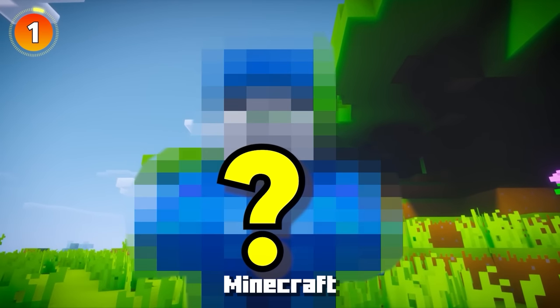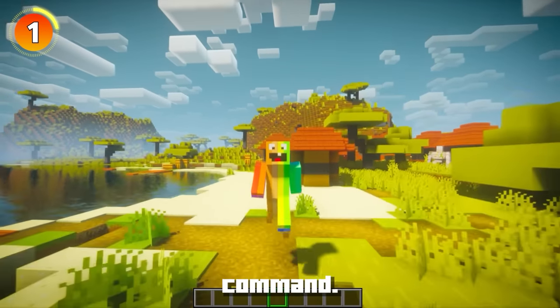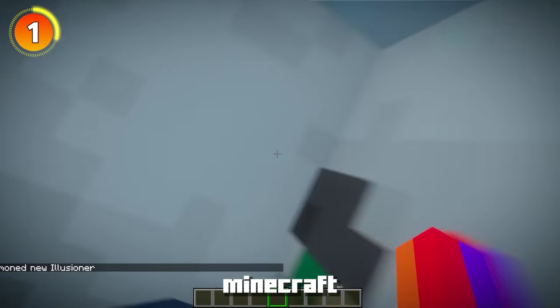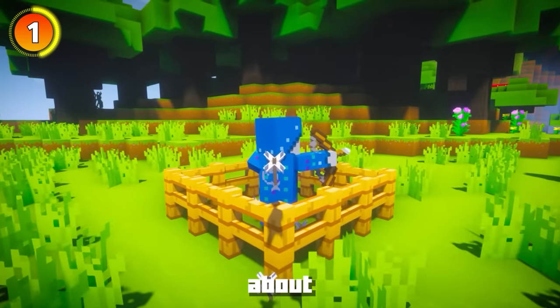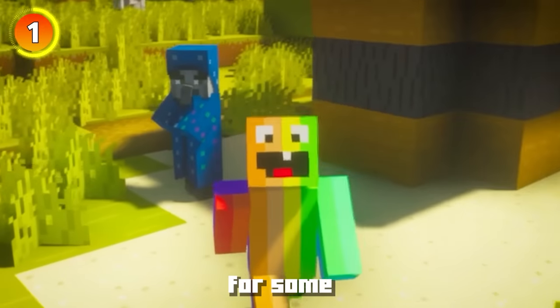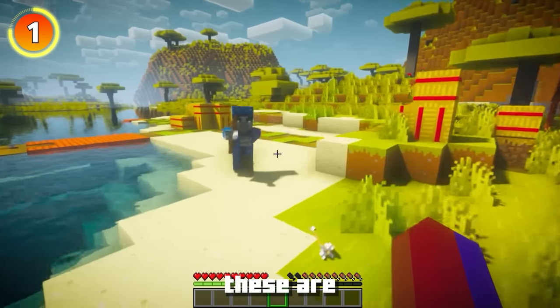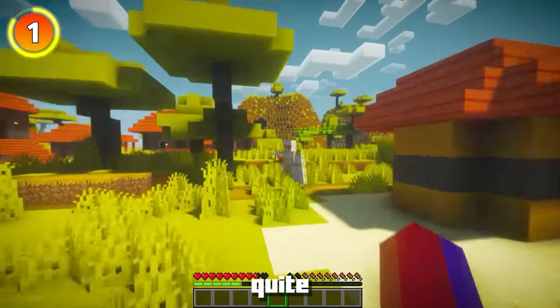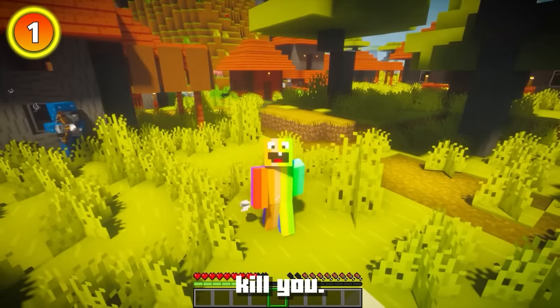There was actually a secret mob added to Minecraft that many people don't know about. You can spawn this creature using a secret command - if you type in /summon minecraft:illusioner, you get one of these creatures. What's crazy is that you can't have these in the real game because they were never officially added. Make sure you're careful spawning these because they are quite hostile mobs that will chase you around the map trying to kill you.